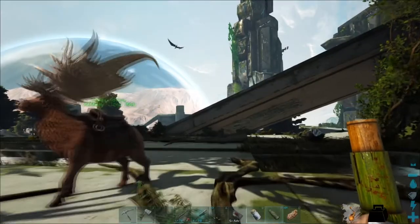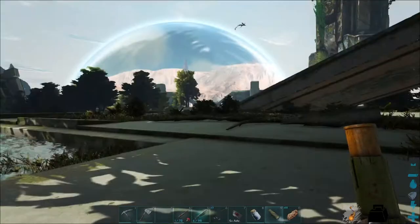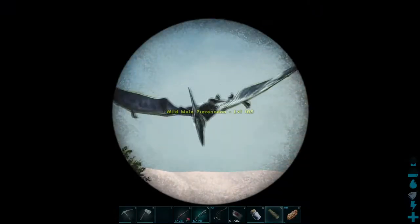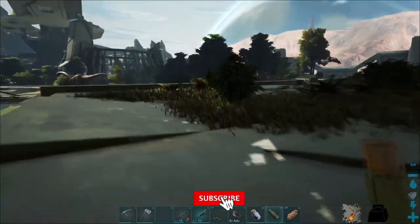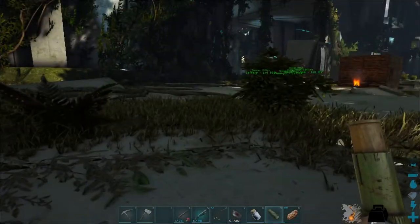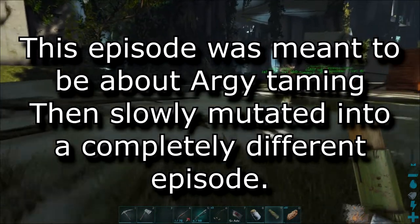Hey everyone, welcome back to another episode of ARK Survival Evolved on Extinction. This is kind of an impromptu start to the episode because we weren't planning on taming another pteranodon, but I found one that is level 105 so I figured we may as well. The plan is to go back to where we found the beaver dams and tame up the argy.